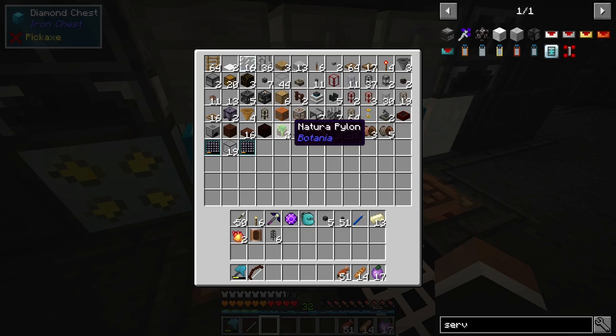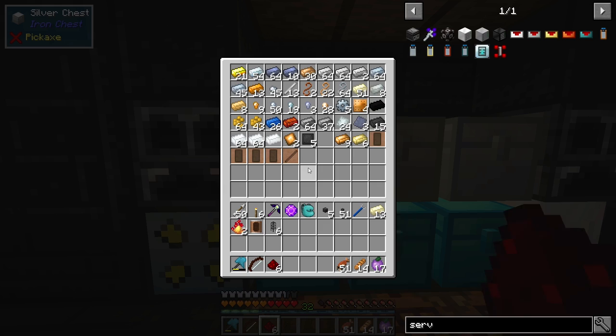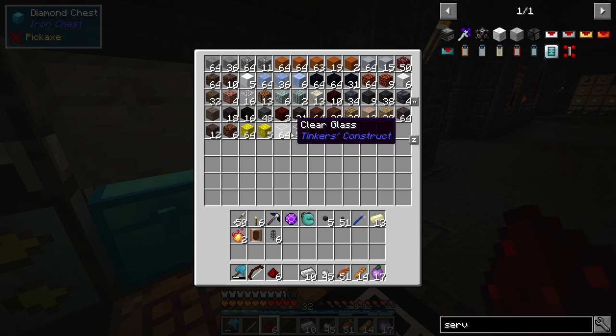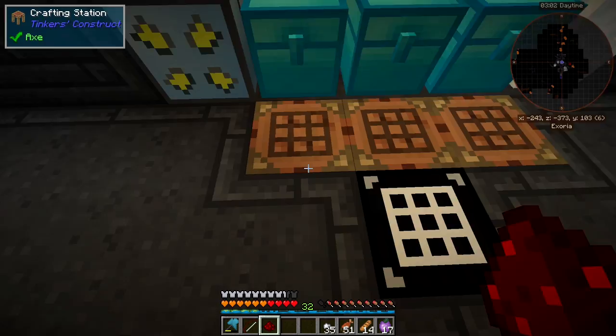We're gonna need a servo real quick — that's some nuggets, redstone — and I'm gonna make a few pieces here: iron nuggets, a few glass pieces.